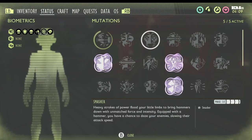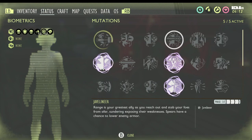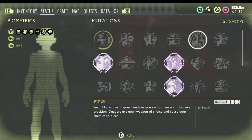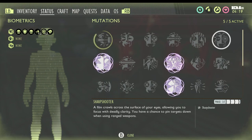Javelineer is going to affect all your spears and give them a chance to lower enemy armor. Assassin is going to affect your daggers and give them a chance to cause enemy bleed. Sharpshooter is going to give your ranged weapons a chance to stun your enemies.